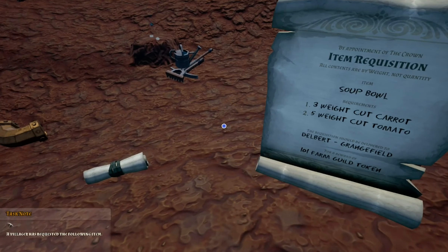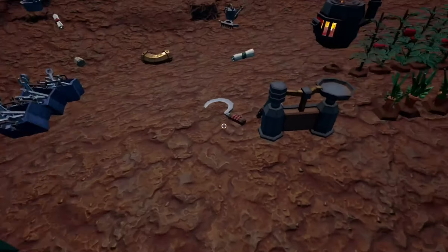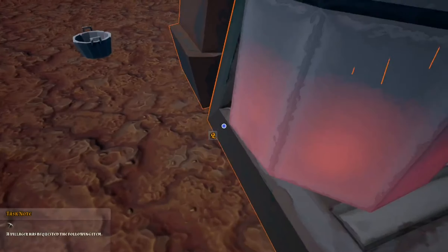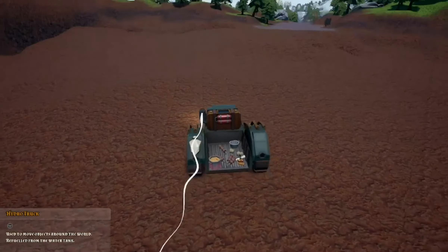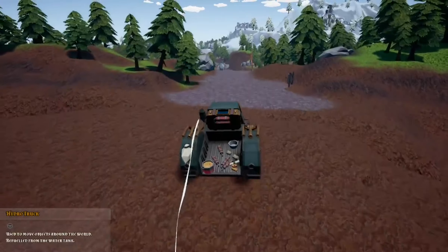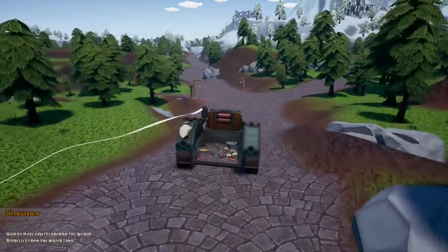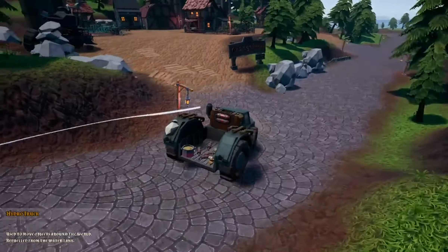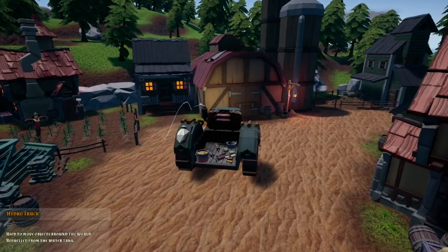Okay, where are we going? This one needs to go to Grangefield — the one that's in this bowl, I do believe. So we'll put this one right there. That one's going to Grangefield, and this one is going to Bridgeport — that's going to Edwin or whoever. So let's get on the road with that, get that all squared away, get some more tokens.